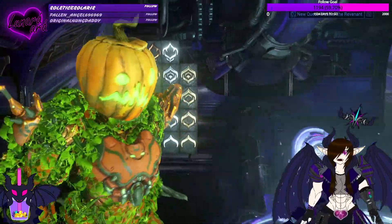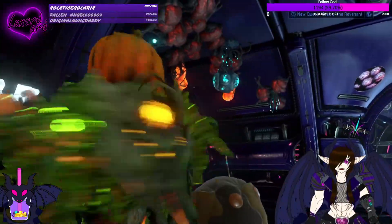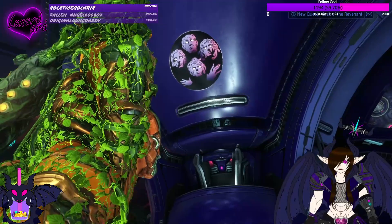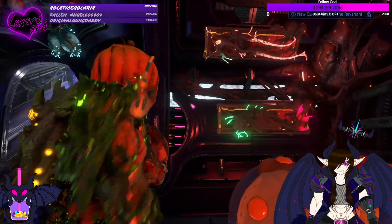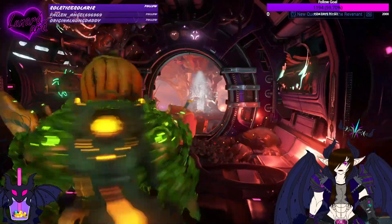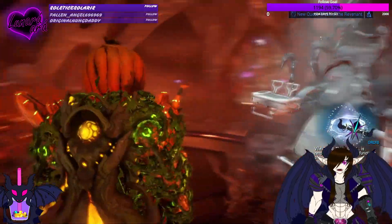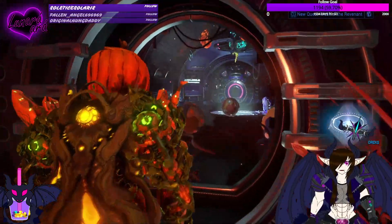This is my wall where I'm putting all of my mastery rank-up things. Over here is like an extra infested hallway — I wanted to make it a little bit more infested. Right now I have the Entrati family from Deimos up there, and I'm starting to collect their coins — I have three of them. I have some Deimos fish as well, though they're quite expensive to make. I also have this mop bucket because you gotta tickle the Helminth every once in a while.